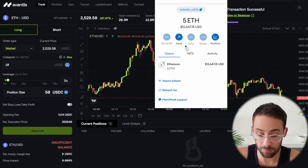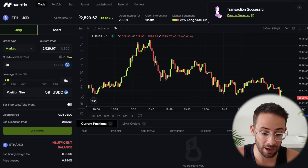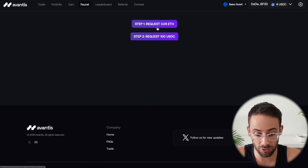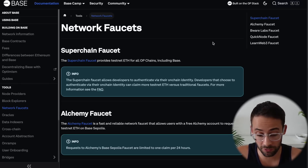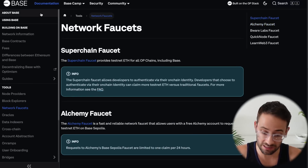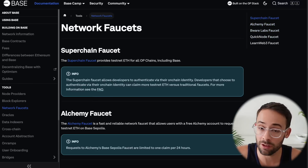I already have some testnet ETH on the Base Goerli network. However, if you don't have any, you can click at the top where it says Faucet and request a little bit of ETH and USDC to complete these steps. Just click the button and it will pop up in your wallet asking you to confirm the transaction. There are other faucets as well — in the Base documentation they have a list of them. I'll throw a link to this as well so you can get as much testnet ETH as you need.